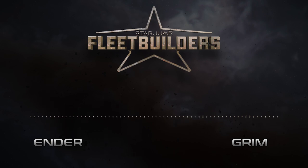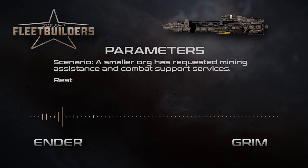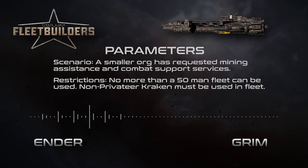This week's parameters: we figured we would start with a Kraken — it's one of Grim's favorite ships. We came up with the idea of a maximum of 50 people in an org, centered around a non-Privateer Kraken. This org has been asked to assist a smaller org in Pyro with combat support and industrial mining services. We said, alright — how would you build your fleet? We took a day and built a fleet based around this information.